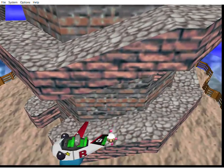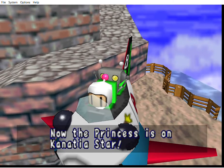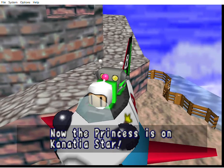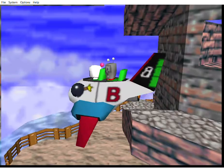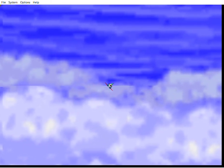And that was surely a miracle — we pulled that off. The Bombership saved us from plummeting. Now the Princess is on Kanatia Star. Let's hurry — set course for that destination, and off we fly.